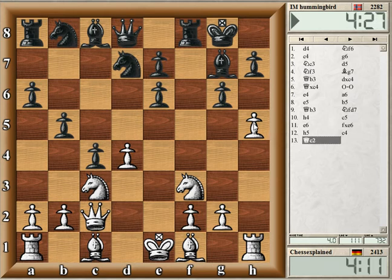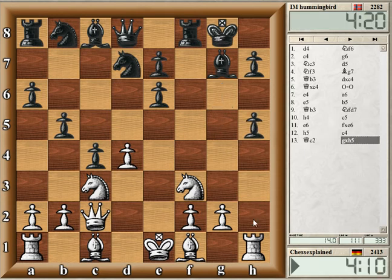White has been very quick here with H4, so g6 is already hard to cover. Okay, he actually took there.